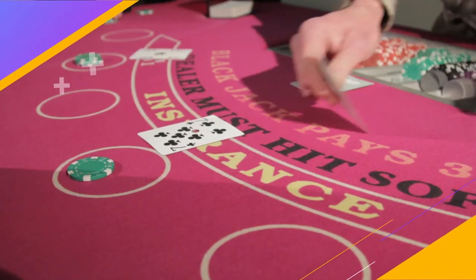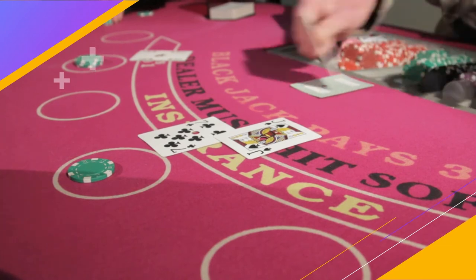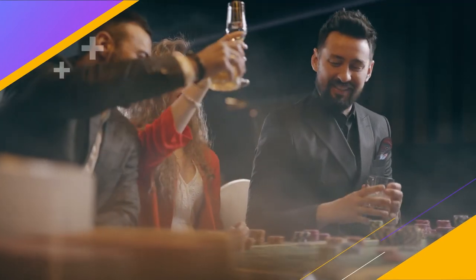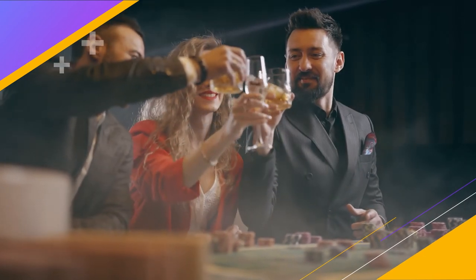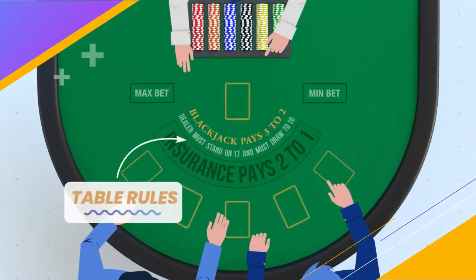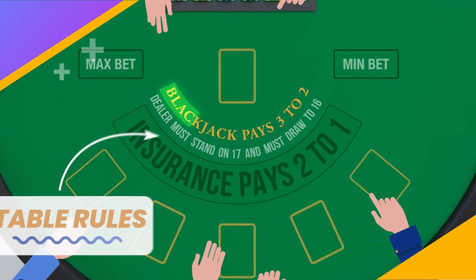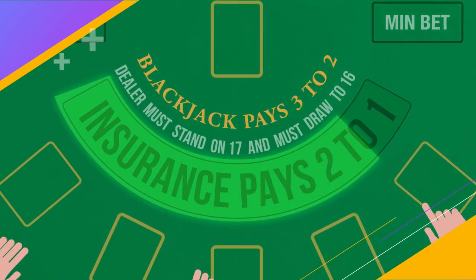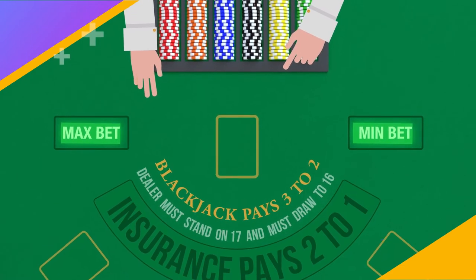Feeling a bit more confident about the game? You're probably ready to take a seat at the felt. Don't worry if you're a little nervous — blackjack tables are laid out in a pretty self-explanatory manner. Players sit on one side, the dealer faces you on the other, and you will find the rules written on the table. They explain what a natural blackjack pays out, what the dealer hits and stands on, what the insurance bet pays out, and the maximum and minimum you can bet.